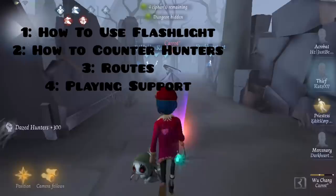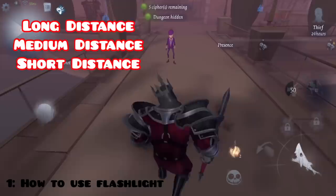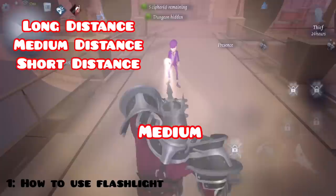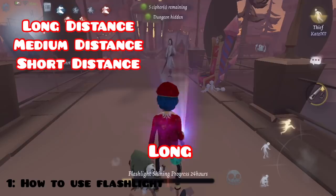Going into how to manage your flashlight. When you're playing Thief, you need to learn these terms — long distance, medium distance, short distance. Long distance is the max range of the flashlight. Medium is not so close, but a little far — right in between. And short distance is like the hunter's right in your face. I'm going to show again from the survivor's perspective: long max distance, medium, short.